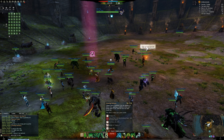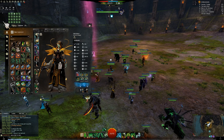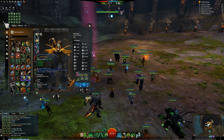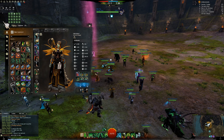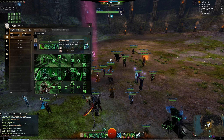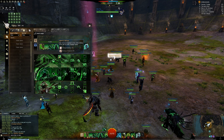For the traits on Reaper, you run Spite, Soul Reaping, and Reaper. For Spite, from the first three traits, you only have one that's really viable — the other two don't do much for you.